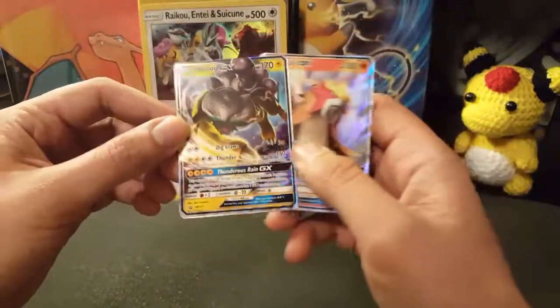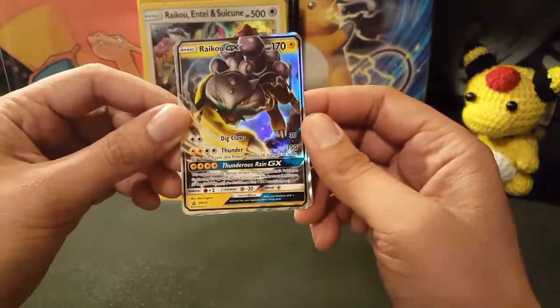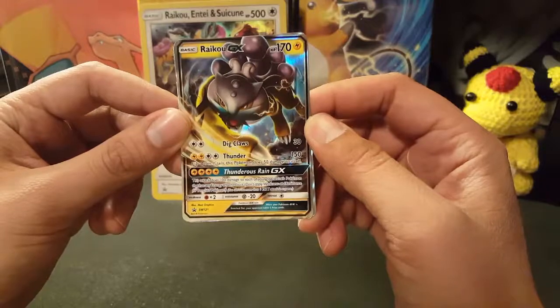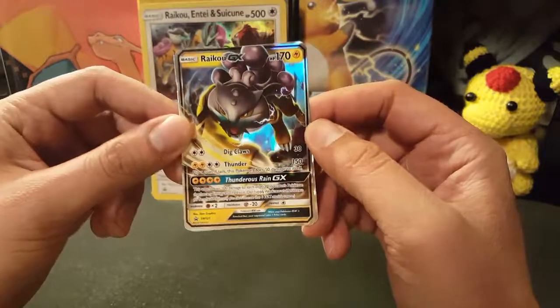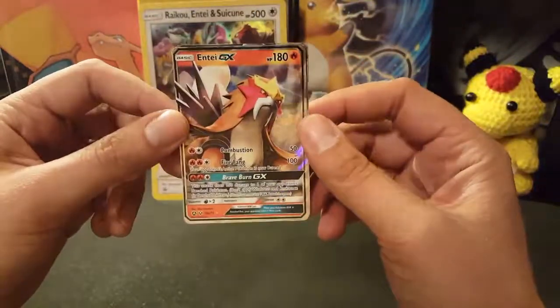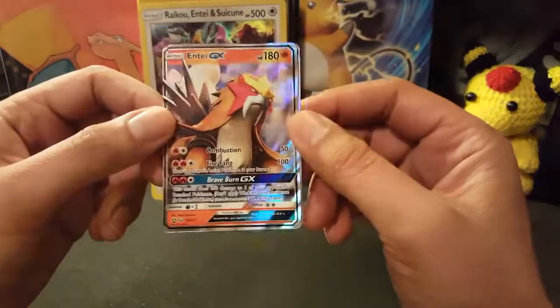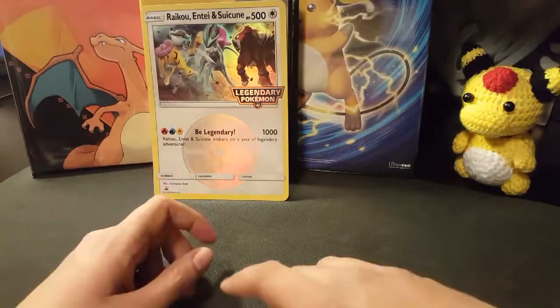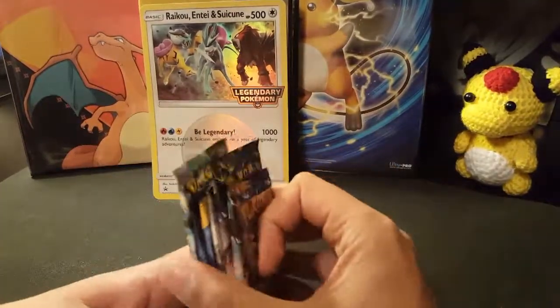What does Raikou GX do? Dig Claws - 30 damage, two colorless. And then Thunder - flip a coin, if tails this Pokemon does 50 damage to itself. Yeah, it's not going to happen. I like this Entei though. It looks really cool - it's almost like 2000s 3D graphics. Some of you may know exactly what I'm talking about there. Anyway, we got some packs.